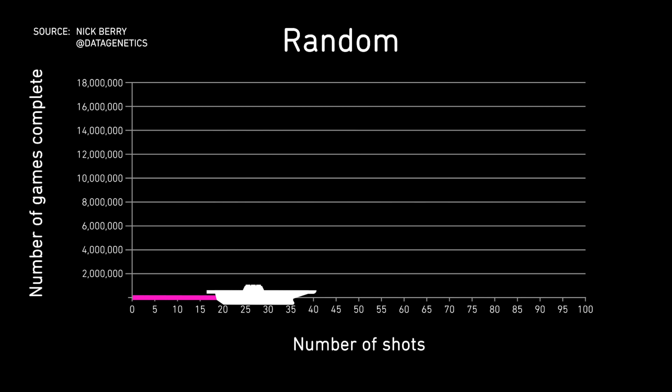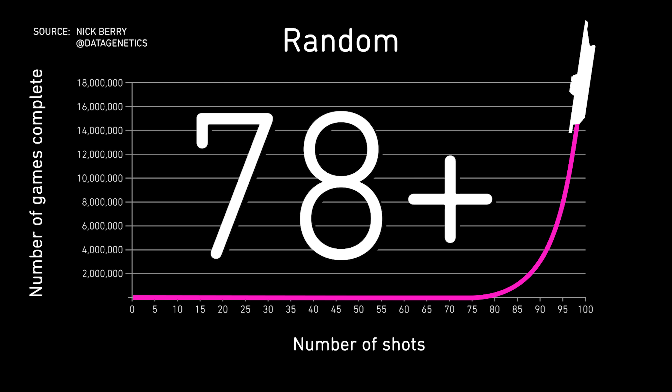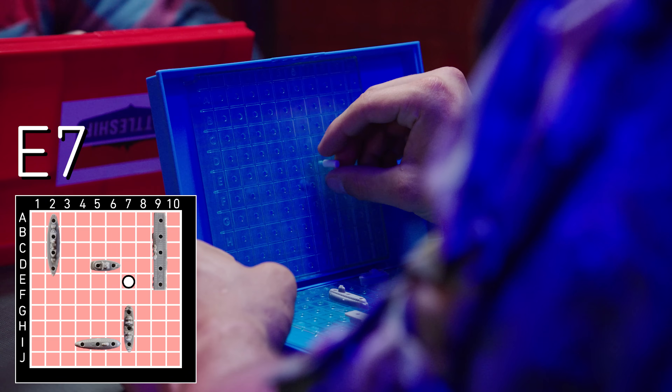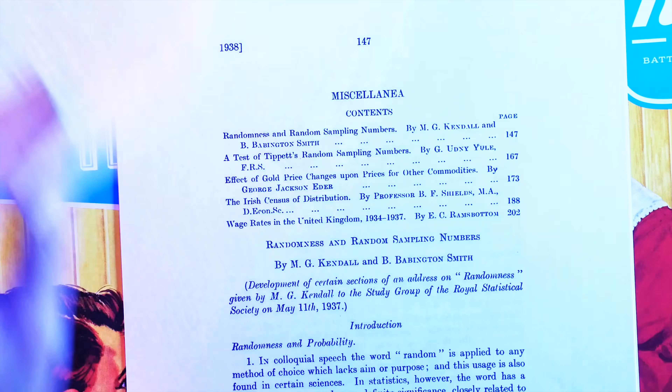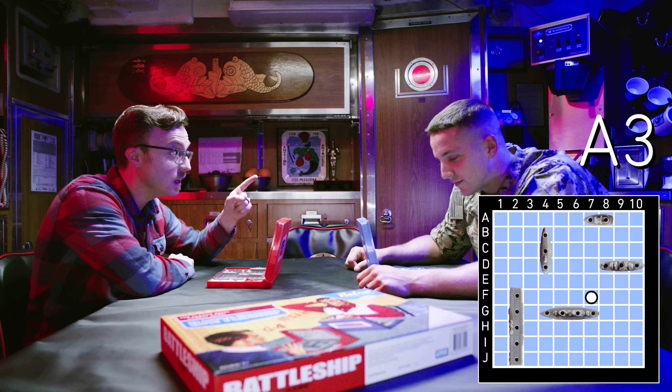Random guesses in Battleship are just a massive exercise in probability, and a simulation by Nick Barry of Data Genetics showed that using this random system means over 99% of games will require at least 78 shots. E7. Miss. Playing totally randomly would be really, really inefficient, and unless both players are choosing all shots randomly, you'd lose almost every time. Research as early as the 1930s showed that humans aren't capable of generating a random number sequence, and modern research in economics shows that decision making is incredibly difficult when we have to try to make sense of randomness. A3. Miss.